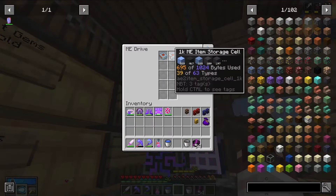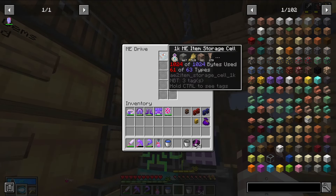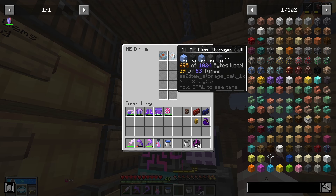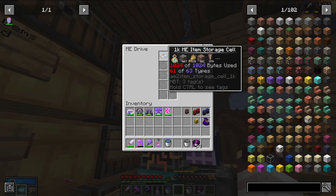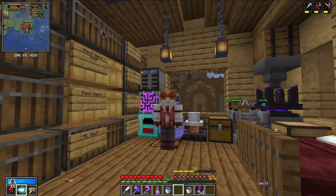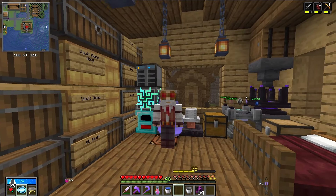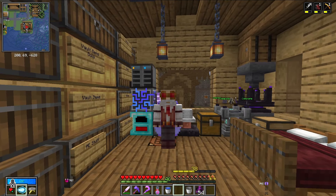Unfortunately, my two discs are getting pretty darn full. It sure adds up pretty quick when you can only have 63 types of items per disc. I don't really see much benefit in getting the higher capacity discs like 4Ks or even the 16Ks. I did have some good comments at the end of the last episode that gave me some pointers about what I can do to add to the system and how I can make things better with applied energistics.